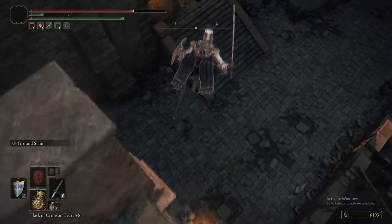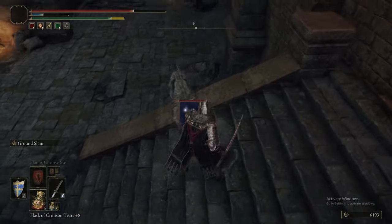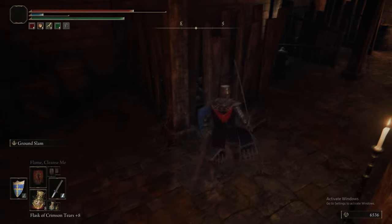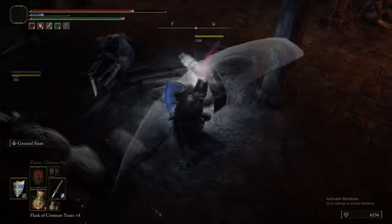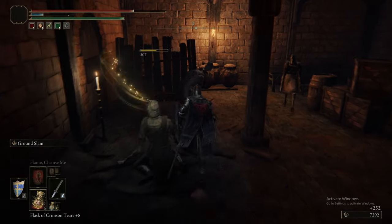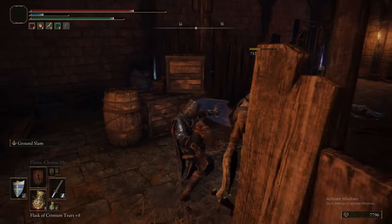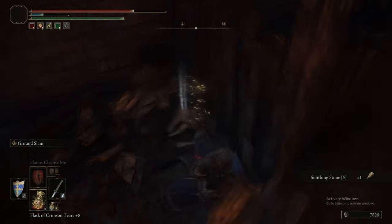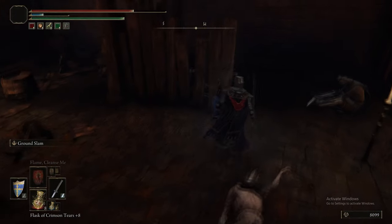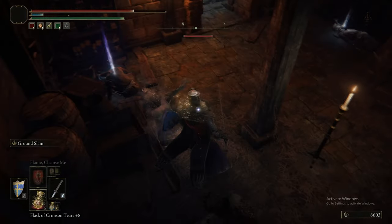The Soldiers — the ones still wearing the Red Circle but not the Knight — can drop the Lordsworn Straight Sword, the Brass Shield, and the Lordsworn Shield, which is the Great Shield they can use. There are also commoner enemy types here who can drop the commoner's garb, commoner's headband, commoner's shoes, and the Weathered Straight Sword. There's also a Smithing Stone behind some boards, and another item hidden here — I think it's the Armourer's Cookbook.